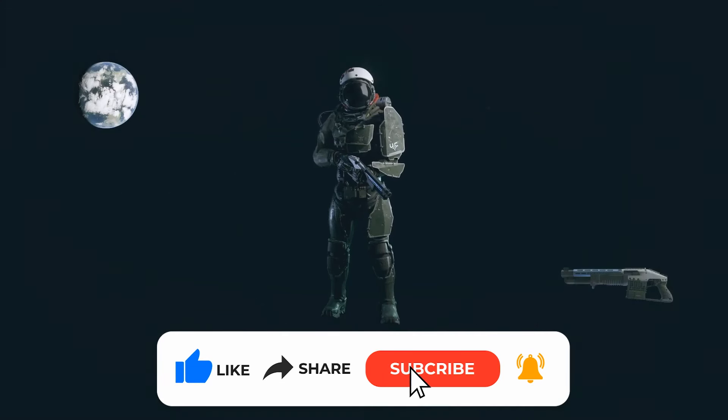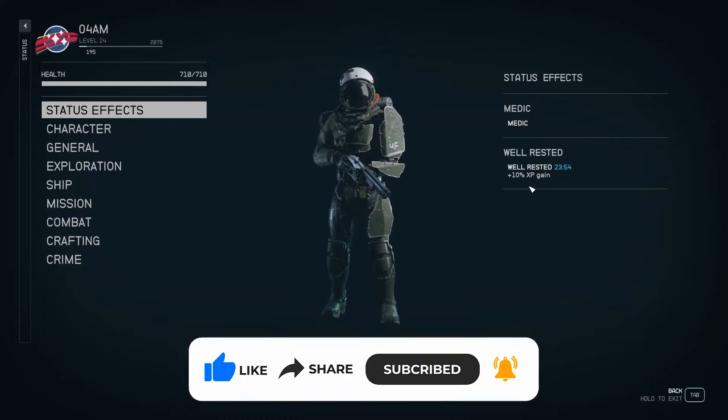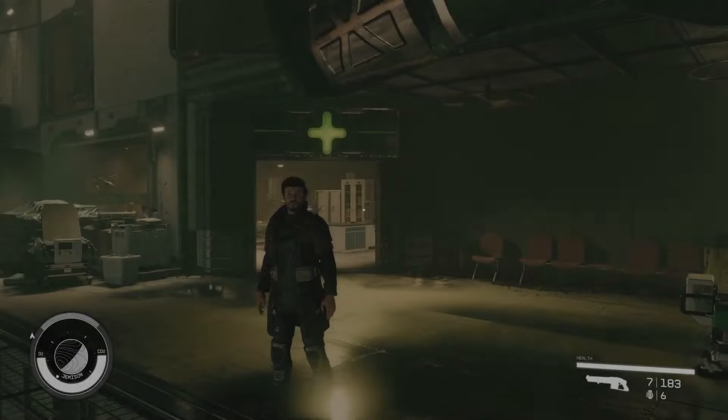Plus, when you rest in a bed, you'll score a 24-minute 'well rested' bonus that boosts your experience gain by 10 percent. Follow these tips to keep your space journey smooth and your health in check. Stay safe out there, and may your travels be filled with loot and adventures!